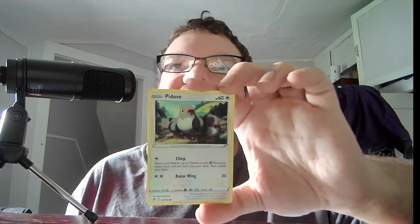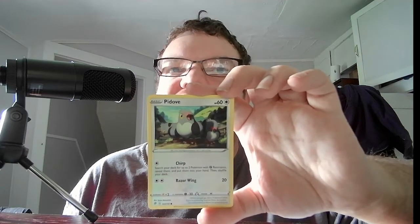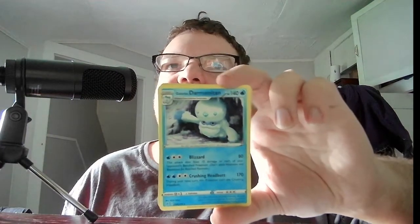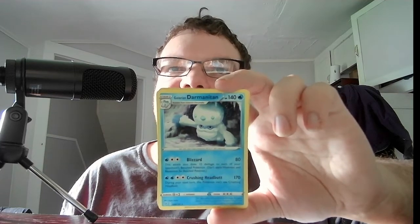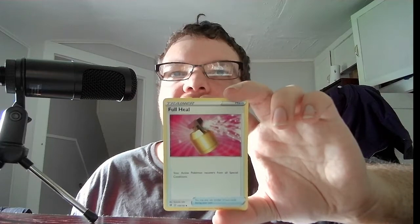And the last pack is Sword and Shield Rebel Clash, which I've actually had a lot of luck with, but I doubt I'll get anything from this. We have Basic Pidove, HP 60, Colorless. Chirp — search your deck for up to two Pokemon with a fighting resistance, reveal and put them in your hand, then shuffle your deck. Razor Wind, 20. We have Stage 2 Galarian Darmanitan, HP 140, Water. Blizzard, 80 — this attack does 10 damage to each of your opponent's benched Pokemon; don't apply weakness and resistance for bench Pokemon. Crushing Headbutt, 170 — during your next turn this Pokemon cannot use Crushing Headbutt. And our last card is the Trainer Item Full Heal — your active Pokemon recovers from all special conditions.